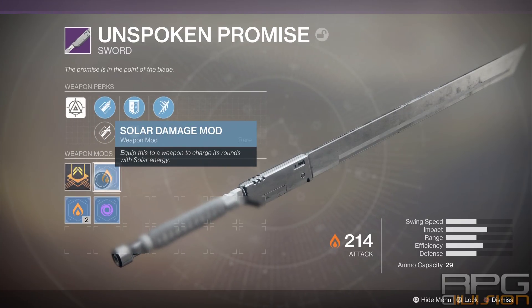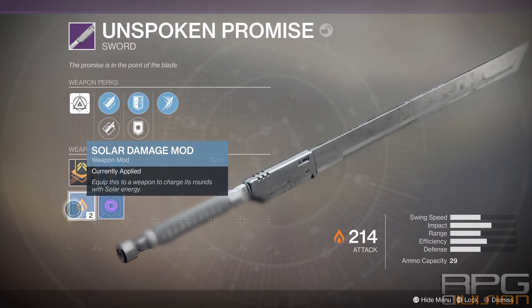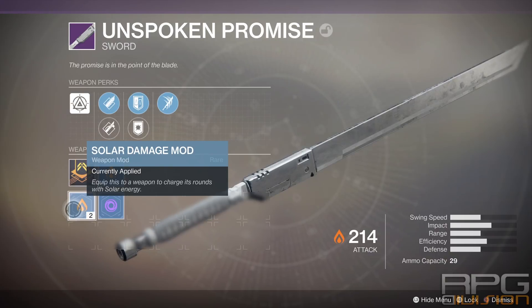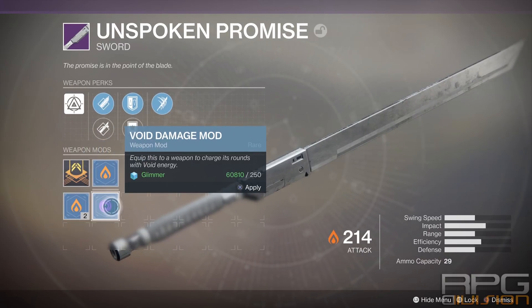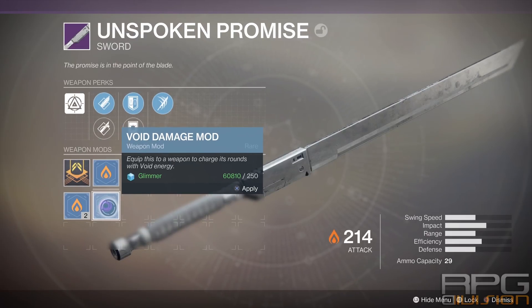Currently I have a solar damage mod equipped. If I want to equip another one, I will destroy the one I already have in the process, and I will also have to pay some glimmer for that as well. It's that simple — if you have the mod, you can equip it that way.